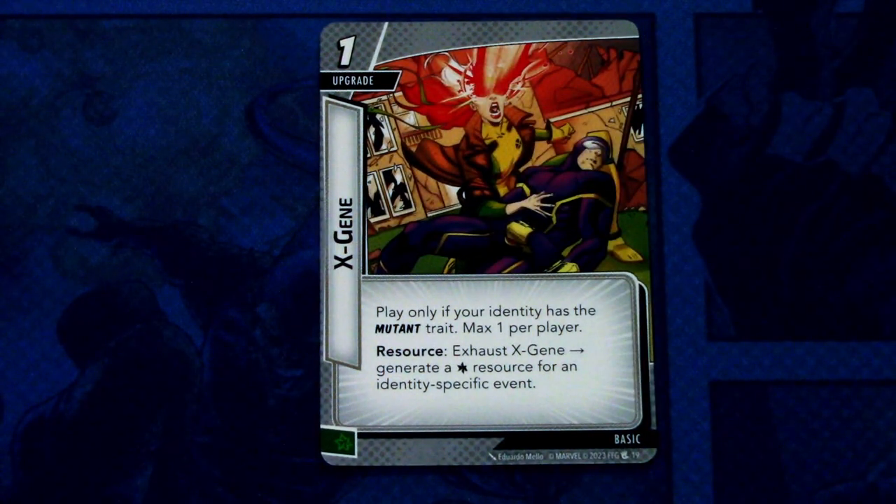Then we have X-Gene — three copies of this. X-Gene is a one-cost upgrade. Play only if your identity has the mutant trait, max one per player. Exhaust X-Gene to generate a wild resource for an identity-specific event. This can be committed as a wild resource. A decent resource generation card.